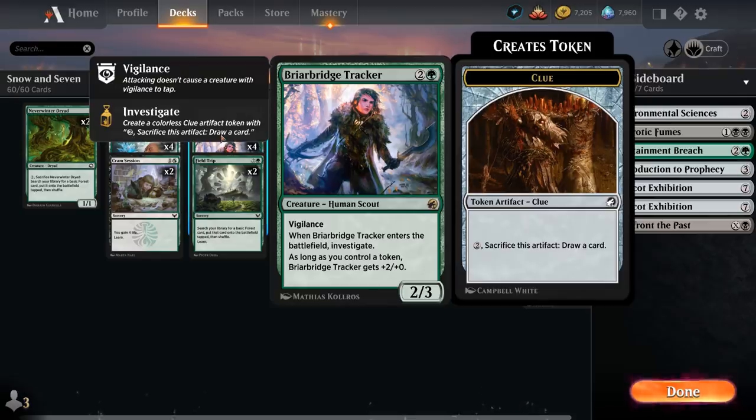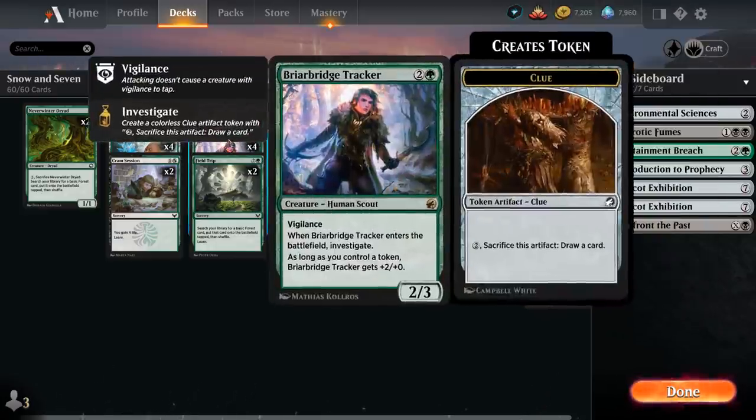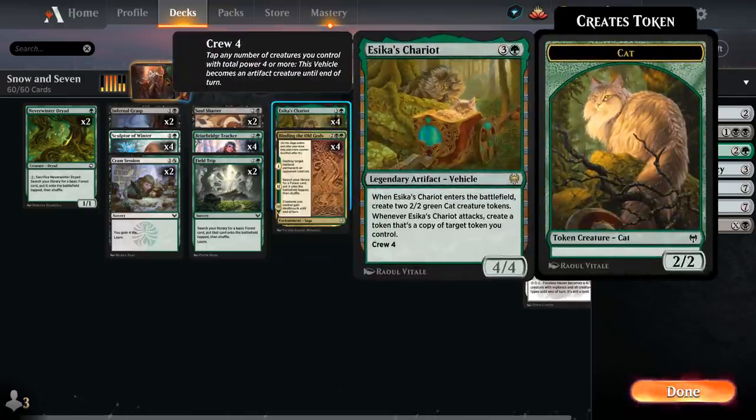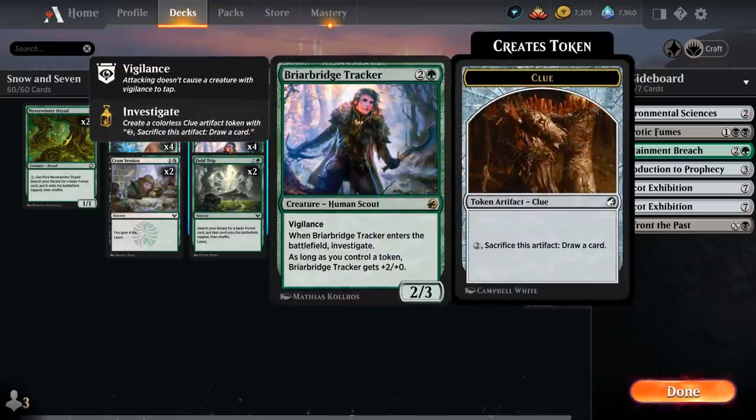We've got the full playset of Briarbridge Tracker as another exciting addition from Midnight Hunt — a 2/3 Human Scout with Vigilance that when it enters the battlefield investigates, creating a Clue token which we can sacrifice for 2 mana to draw a card. It's an extra token we can copy with Sika's Chariot for more card advantage. The Tracker also gets +2/+0 as long as we control a token, so it's often going to be a 4-powered creature.